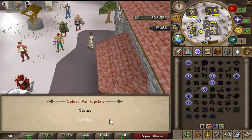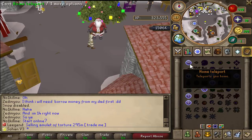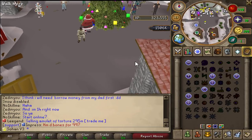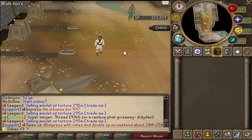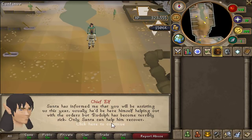I'm basically going to be making a guide on how to complete the Christmas event and you do get some really cool rewards from it. You basically talk to Santa Claus at market by clicking the home teleport and then clicking market, or just type ::market to get there. Talk to Santa Claus and click 'help Santa Claus'. You have to bank all your items - you can't use any items in this quest - so just teleport to Santa Claus's workshop.